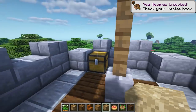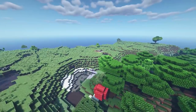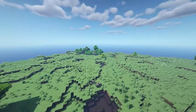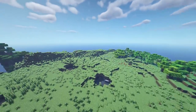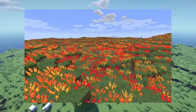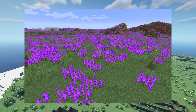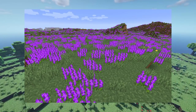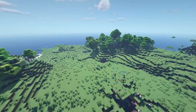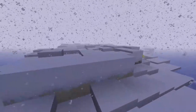It also adds a new structure which is a pillager archer tower, with a pillager spawner and a chest with some cool stuff in it. It adds a lavender field biome and amaranth fields which look really cute — I'll put images on screen since they seem to be a bit rare.